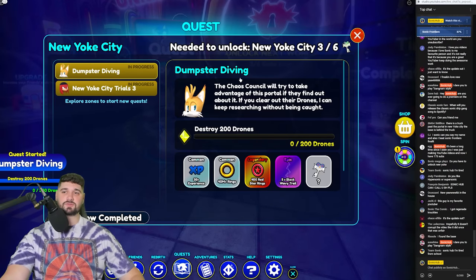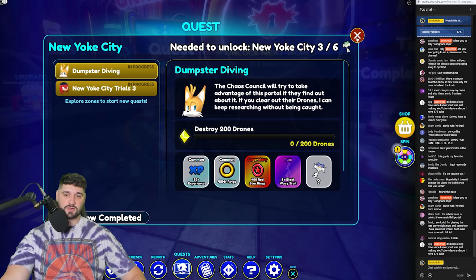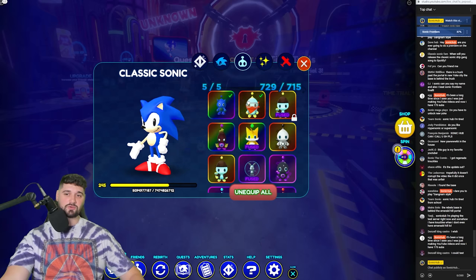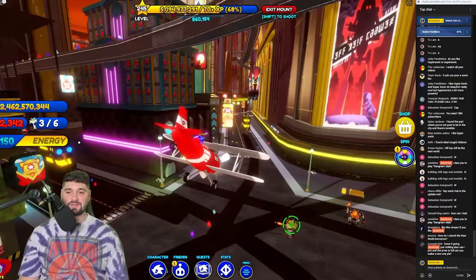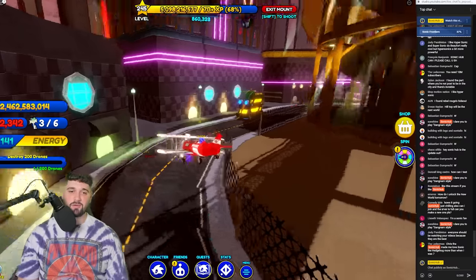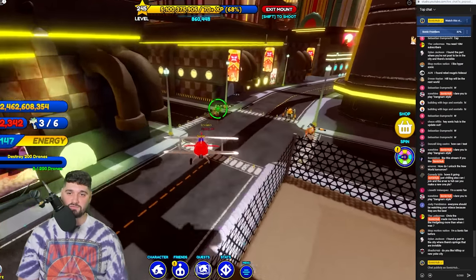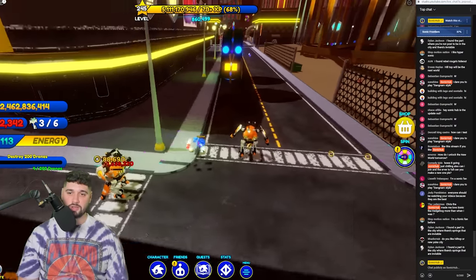Next quest is 'Dumpster Diving' - we need to take out 200 drones. Nine says 'the chaos council will try to take advantage of this portal if they find out about it, so clear the drones.' For this quest you want your best power chao equipped. Let's get an aerial view of New York City and take out these drones.